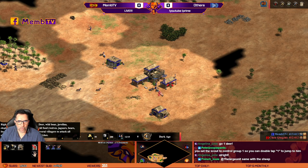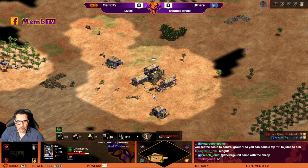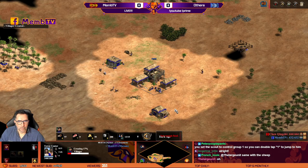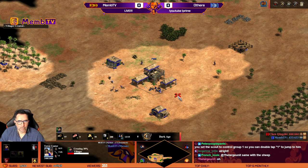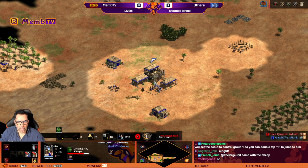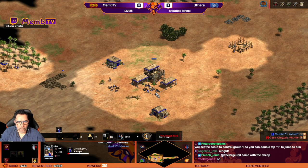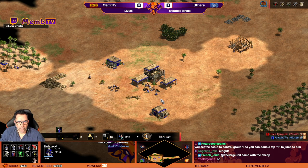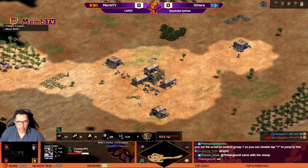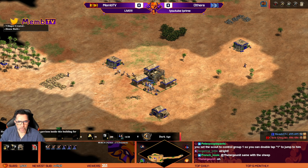Now I'm trying to find the opponent. Let's go here. I have one deer, so it's perfect. I will try to make shorter walls now. I will put now one villager on wood more, so we have five on wood.